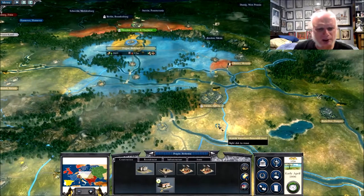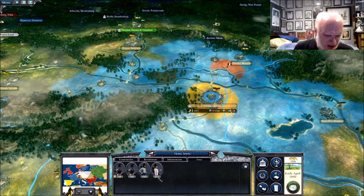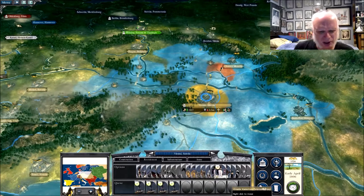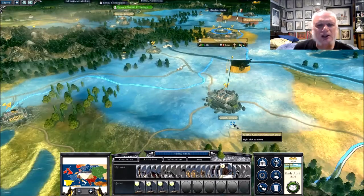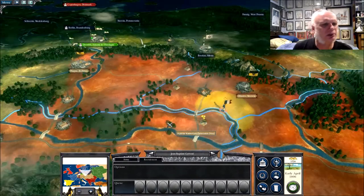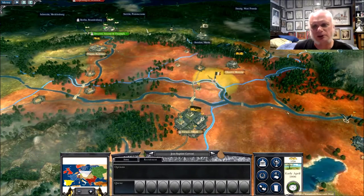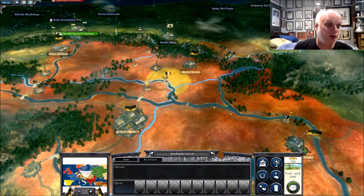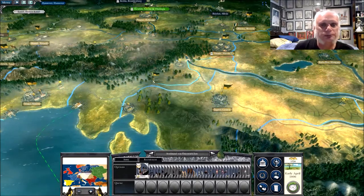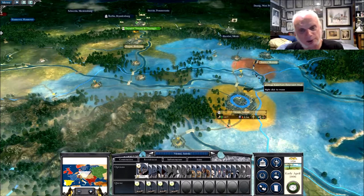I'm not building anything in Prague. That guy - did he fully, almost fully heal? Four guys there. There he is - I noticed he didn't lay siege to Vienna. Instead he has put himself cleverly between three cities - Prague, almost Vienna, and he can probably reach this one too. I'm afraid this army over here is going to catch up to you eventually.